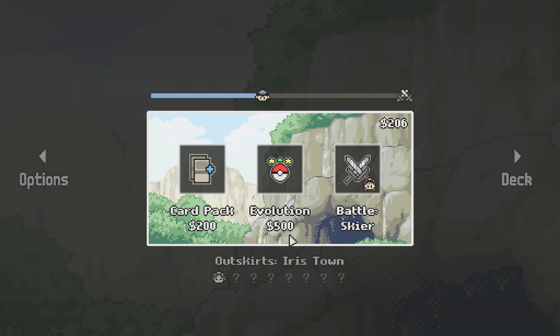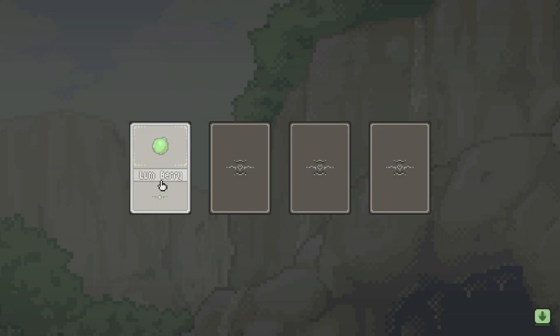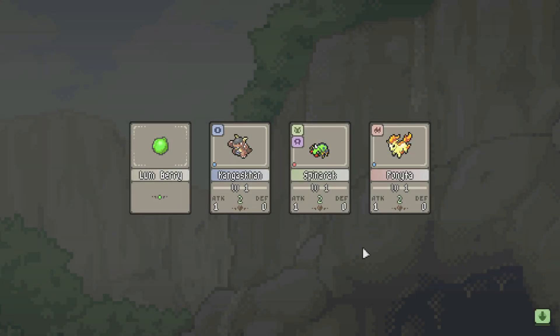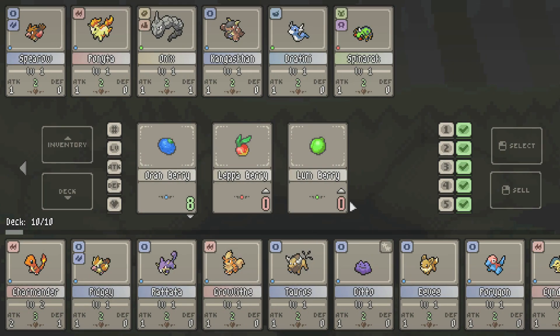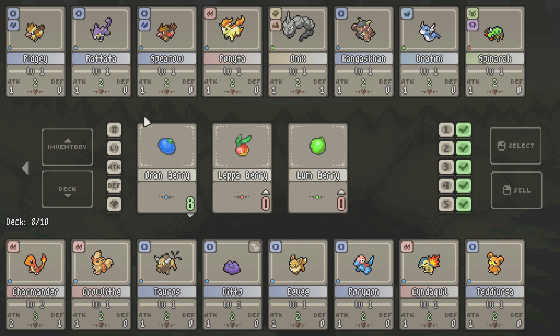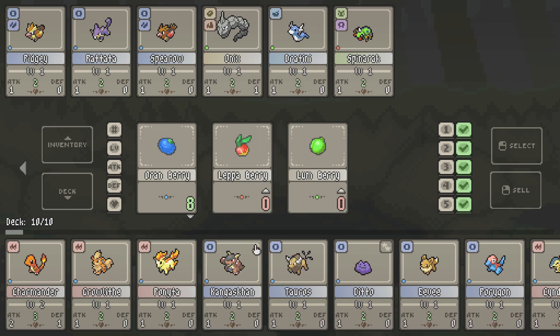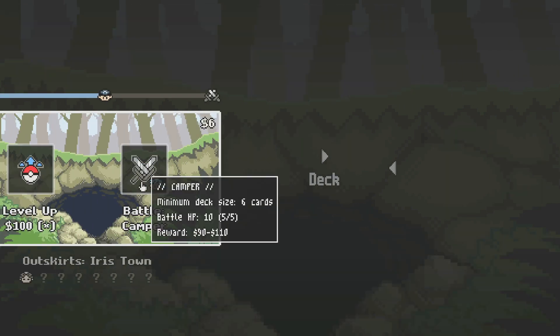Evolution — what does that even say? That says 500. That kind of looks like a 900 because of the rock color, but it's not. Let's get a card pack. Spinarak needs Leppas, Nidorina needs Orans, and Kangaskhan also needs Orans. Let's get rid of Pidgey and Rattata. Put in Nidorina and Kangaskhan — that sounds good to me.